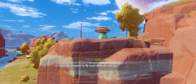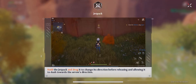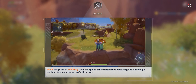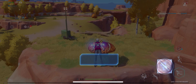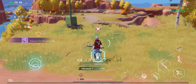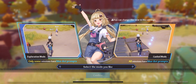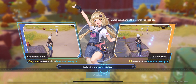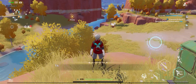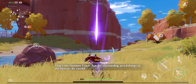Use the jetpack to fly over difficult terrain. Give it a shot! That's the Omnium Tower, but the surrounding area belongs to the Sainas. Be careful!